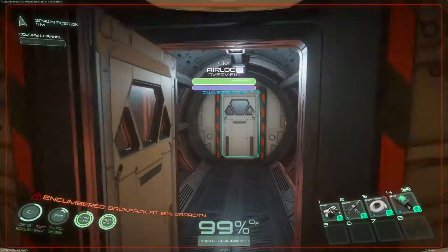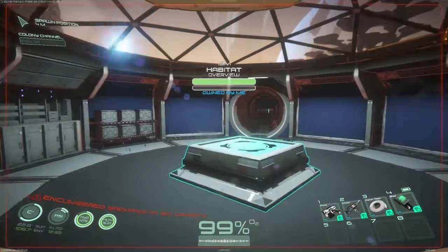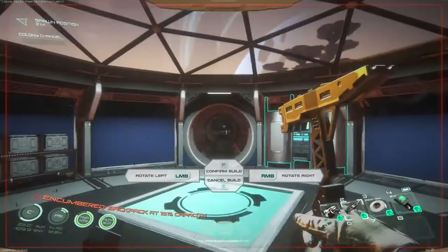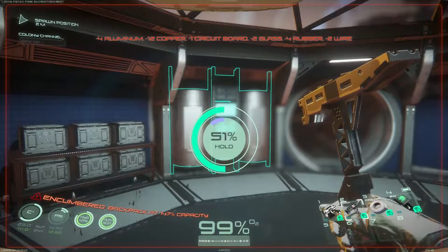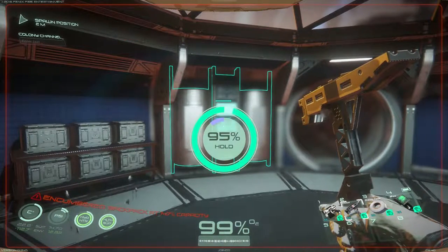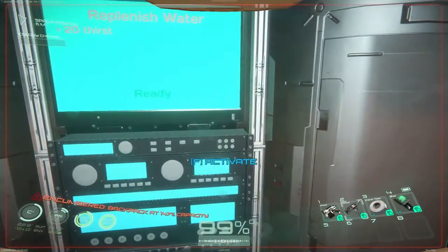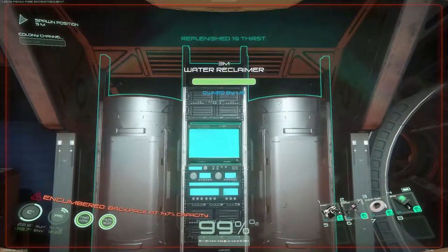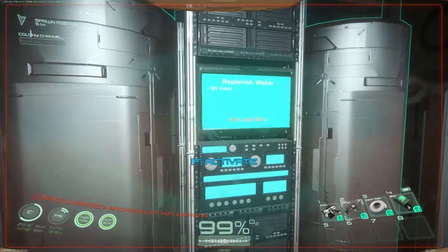We're going to build a water reclaimer — furniture, water reclaimer. These things look really cool. If you pull nothing else out of this, it replenishes thirst. That's amazing! It gives you a timer showing how long it takes. Great, awesome. What else do we need to build? Crates, couch, storage locker, climate controller, oxygenator.